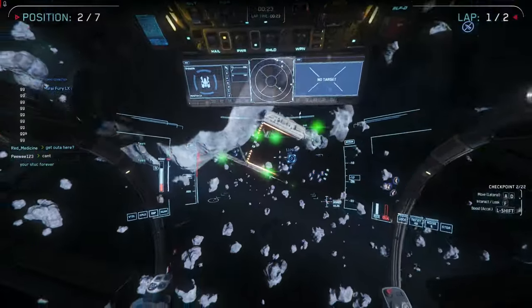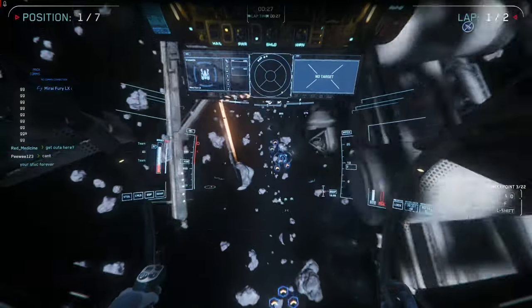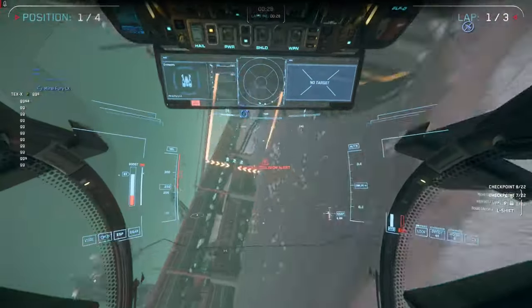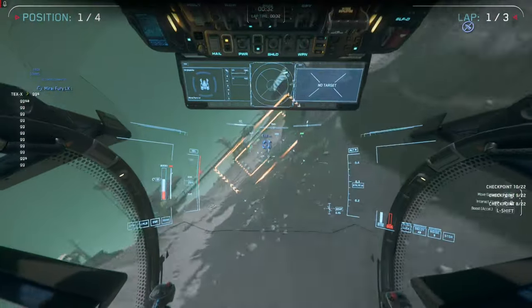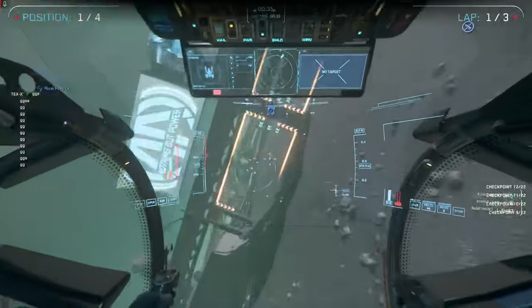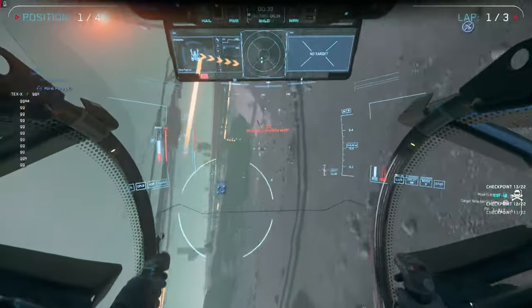All the racing ships remain usable on all the tracks, and there are several non-racing ships that are still competitive. The Arrow and the Gladius are no slouch on the Snake Pit, and in the right hands can lay down impressive lap times, though a dedicated racing ship will still have the advantage in a skills-equal contest.